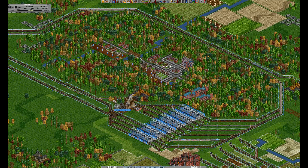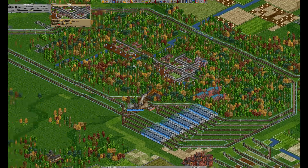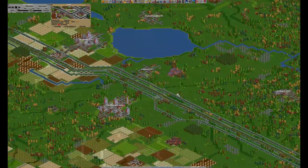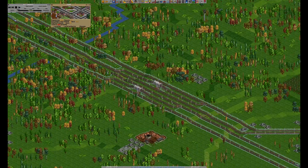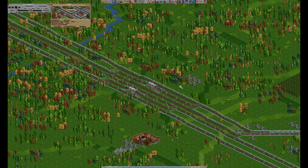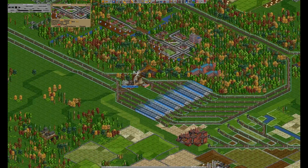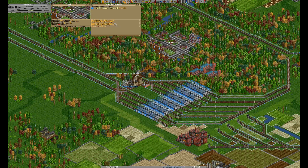Hello everyone and welcome to my OpenTTD tutorial slash let's play series. In the last episode we've built, or expanded, our mainline. We've also built the splitter which makes trains switch tracks as they need. Hopefully in this episode we will be able to finally change this whole mess that's the central station right now.